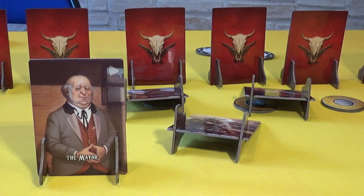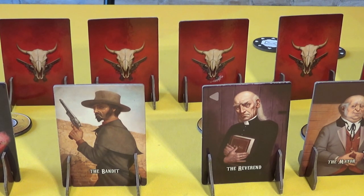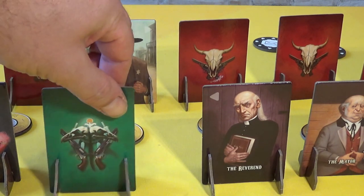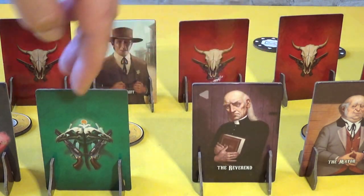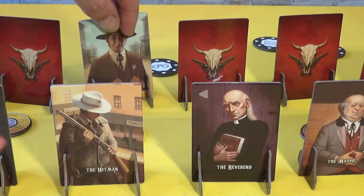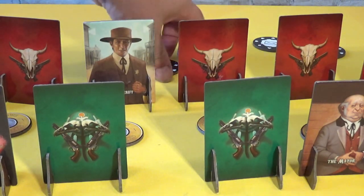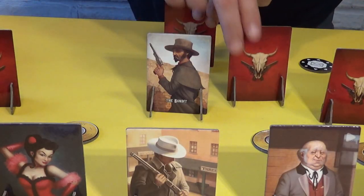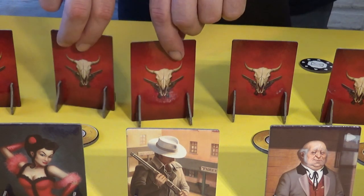And then finally we have the reverend. The reverend has the power to protect. Let's say your bandit is on the left side, as indicated by the arrow, of your reverend, and the sheriff of your opponent arrests your bandit — if you reveal your reverend next to them, they are let off the hook and are not immobilized. Or if the hitman is on the left when the sheriff arrests him, the reverend can be revealed and then the arrest does not apply. Unfortunately the sheriff will lose his handcuffs and have to try again. But if at any time the immobilized bandit is on the left side of your reverend, you just reveal your reverend and it will unimmobilize him.